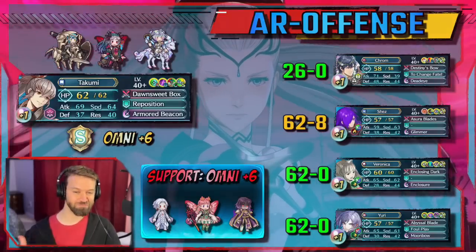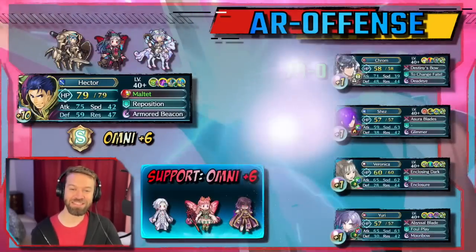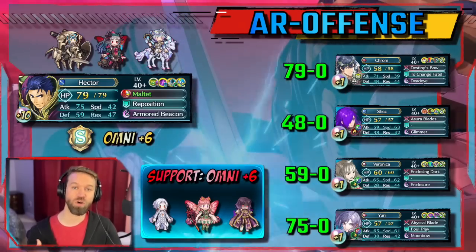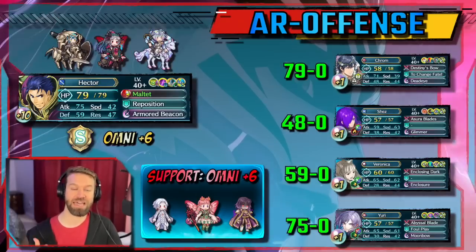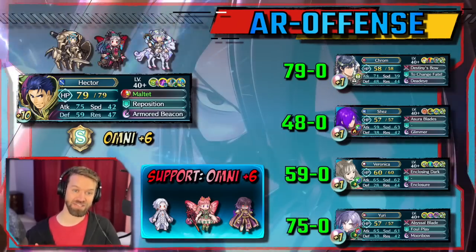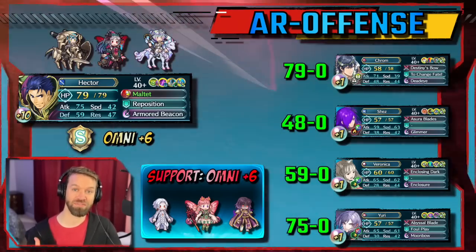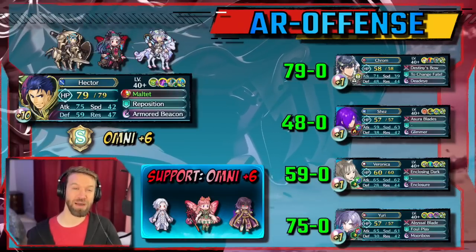Next up we have Brave Hector. Armored Beacon, particularly with Hector, works really well with Special Fighter 4. There are a lot of things Hector gets out of this that complement his kit as a whole. If this is a skill you have lying around, retooling your Hector might just be worth it.